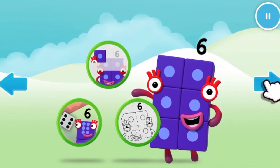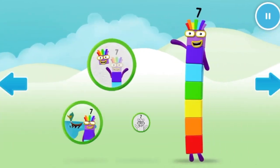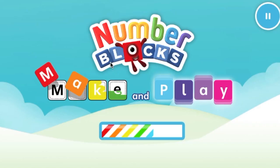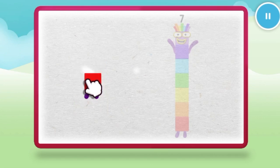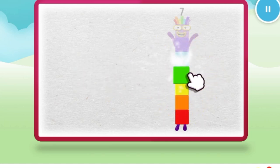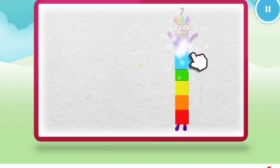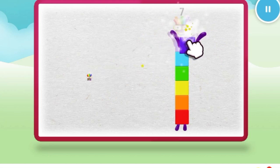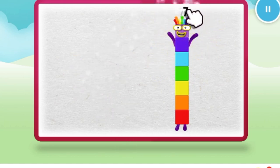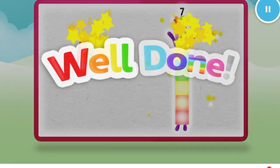Welcome to Numberland! Let's make and play with the number blocks. Let's make number block seven. One, two, three, four, five, six, seven. Well done!